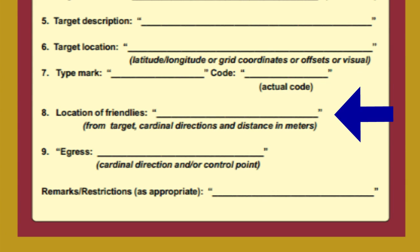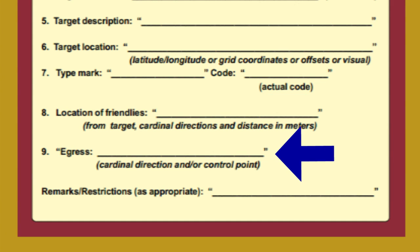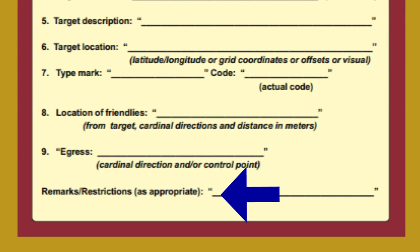Line 8 is the location of friendlies, which must be given from the target in cardinal direction and distance in meters. Line 9 is the egress method — a direction like south, or a control point such as egress IP Mazda. Remarks and restrictions are more free form but very important. You'll want to inform the pilot of any hazards such as weather or traffic, restrictions such as the attack heading, and any threats nearby. Give threats as tight distance and direction from the target, such as ZSU-23 two nautical miles north of target.